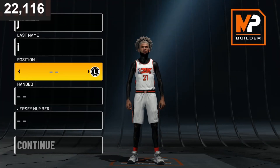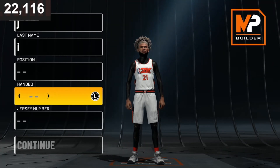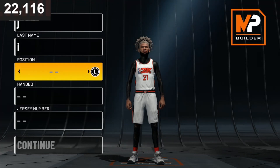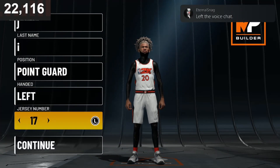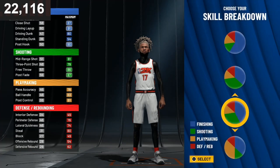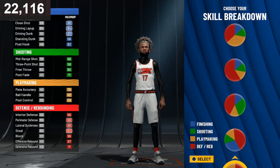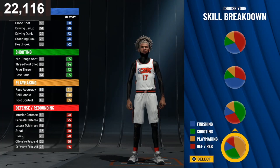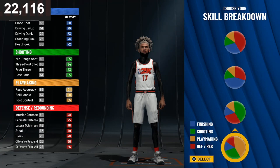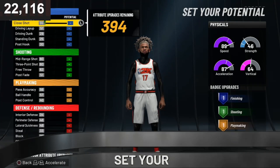For the first build, we'll be making three different builds: a point guard, a power forward, and we'll decide on the third one. First build — go with the point guard, left-handed, jersey number doesn't matter. Now the pie chart that I would go with if I'm a playmaker — I would go with this pie chart right here. You get an 84 three-point, you get Hall of Fame playmaking, and with Hall of Fame playmaking that means you get maximum rep.